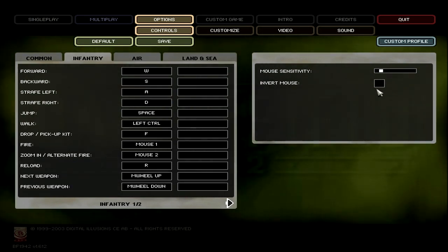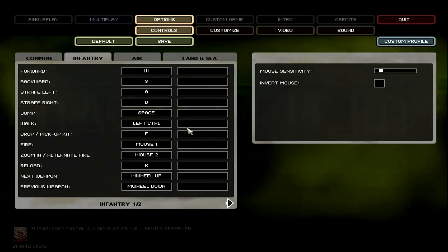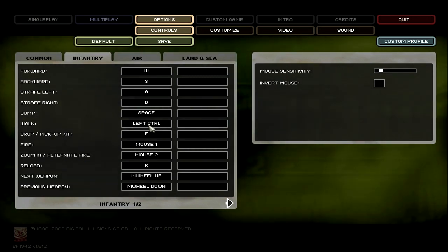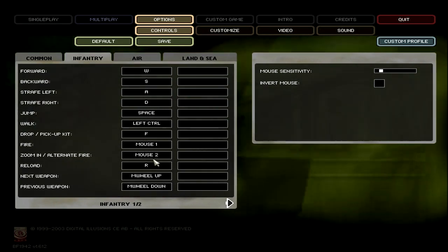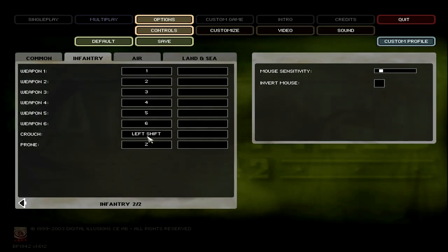Infantry — this is when you're on foot. It gives you a different sensitivity setting for your mouse. Walk: I don't know why you would ever want to walk. By default you run — there's no sprint in this game, this is kind of before sprinting. Drop and pick up kit: you want a key that allows you to pick up somebody's kit very quickly. And obviously, reload. I have crouch on Left Shift because that's just easier for me. Prone is default Z.